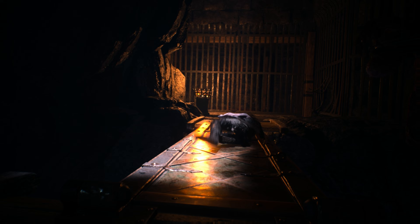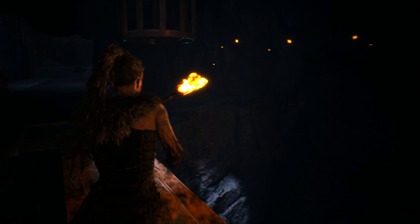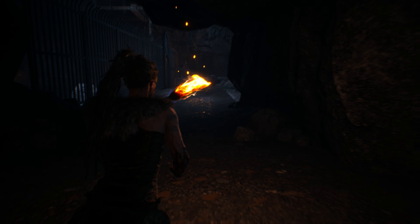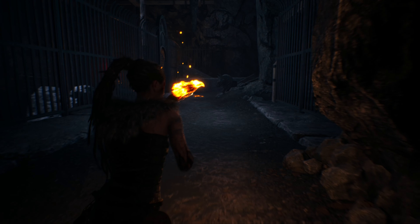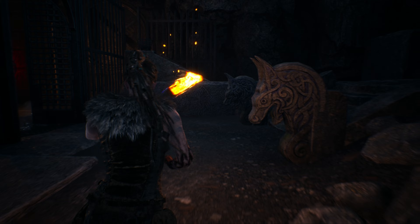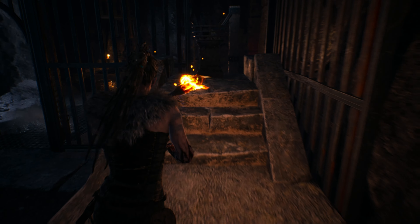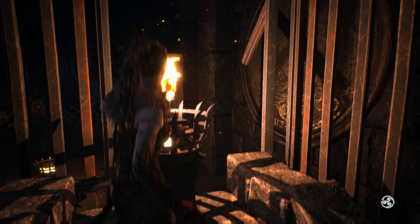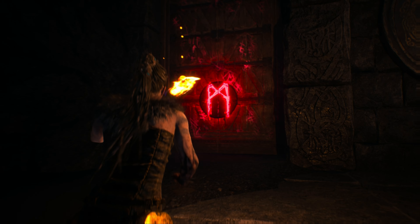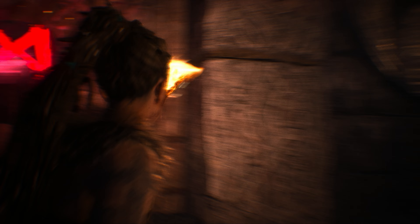Relight your torch with the brazier and go back the way you ran. Head up the ramps and light the brazier here. Step through the waterfall and focus on the rune on the door. Right next to it you can see a shadow cast on the wall and you can identify the rune that you need to open the door.